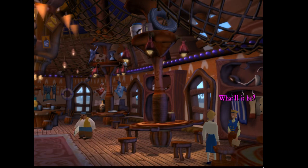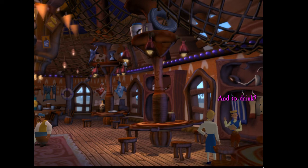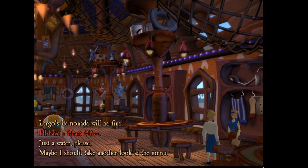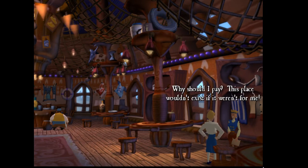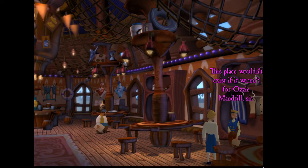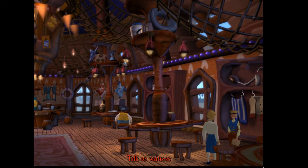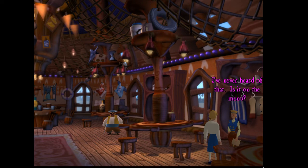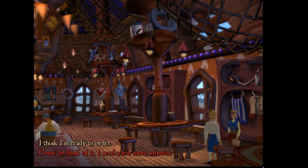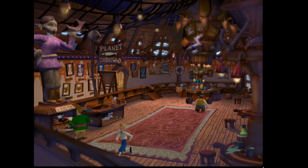I think I'm ready to order. What'll it be? Guybrush's Mighty Pirate Burger sounds good. And to drink? I'll have a Fat Fizz. A popular choice, sir. And how will you be paying? Why should I pay? This place wouldn't exist if it weren't for me. This place wouldn't exist if it weren't for Ozzy Mandrill, sir — and you don't look like him. Don't bother me again until you have some way of paying for your meal. I'm looking for the ultimate insult. I've never heard of that — is it on the menu? If it's not on the menu, then we don't make it. I'm sure we have to get that guy to draw a picture, but I just can't remember what he's got to draw.